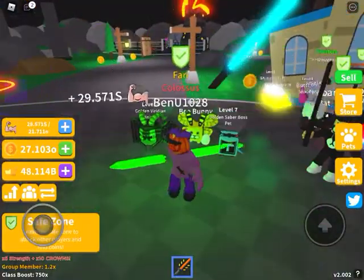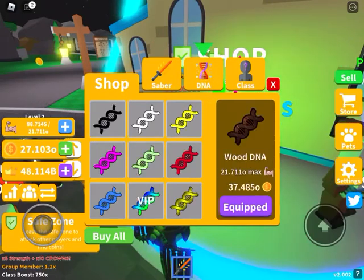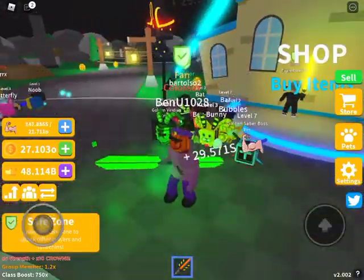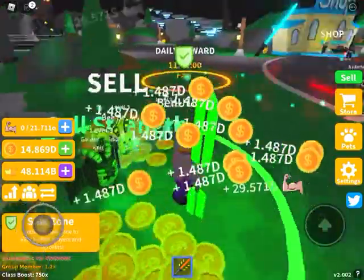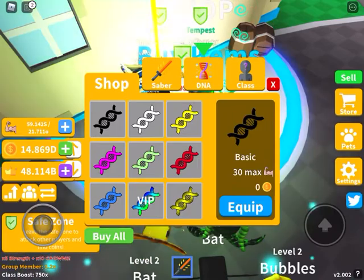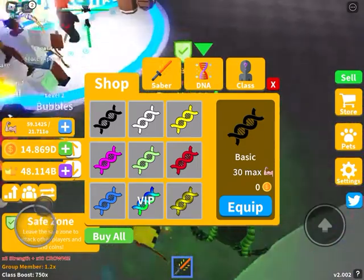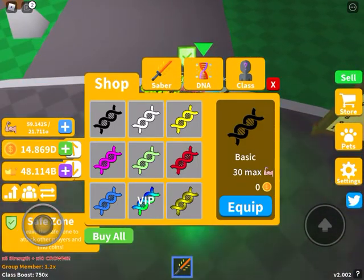So here's what you're going to want to do. You have the worst sword and the worst DNA, right? First, what you're going to want to do is hit your thing and go up just a little bit. Go to sell — sell, of course. After selling, you're going to want to buy the best DNA. Then grind a little bit with your sword — your terrible sword.